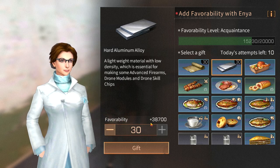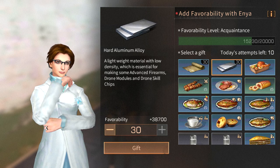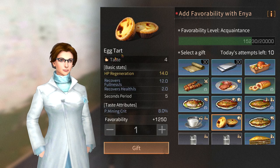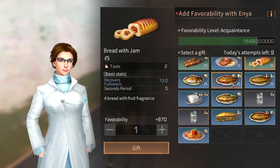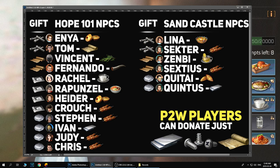Gifting aluminum will give 38k points, which is a lot. You need about 80k to max out one NPC. In total there are 17 NPCs — 12 in Hope 101 and 5 in Sandcastle. I'll gift Anya this egg tart which gives 1,250 points. You can also gift her bread with jam, and everything is listed on my guide.